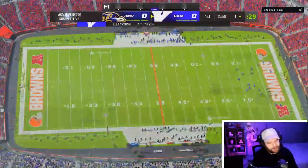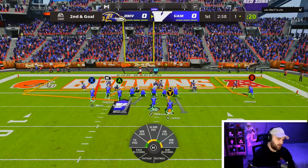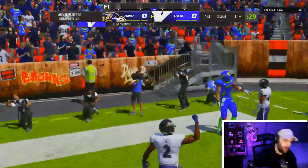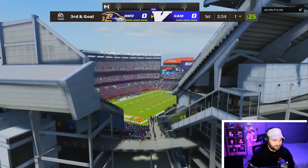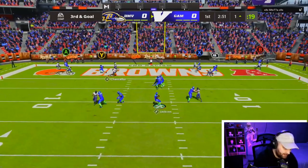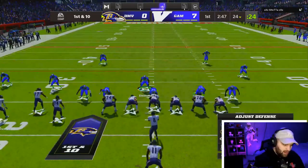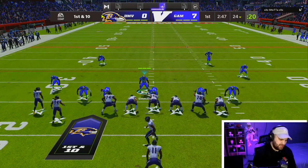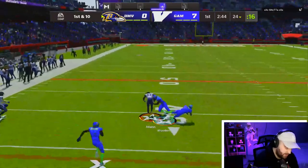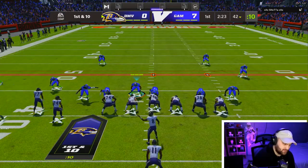I threw a high ball on accident — I'm choking. The first play we got cheated, that should have been accurate. He guarded it that time but we got a wide open play. First and ten — he has Lamar but I don't know if he forgot to activate abilities. We're going to blitz no matter what. Without throwing abilities, every time we blitz the lineman abilities don't matter at all.